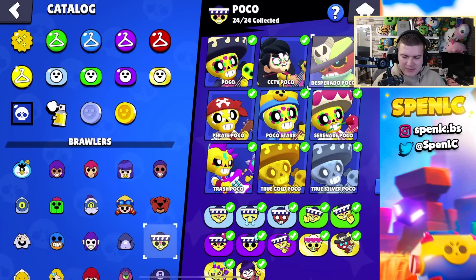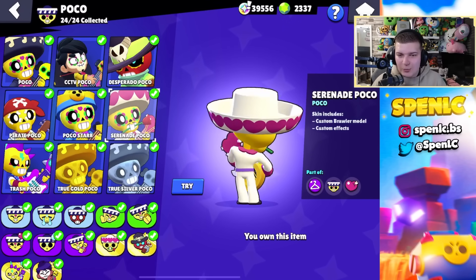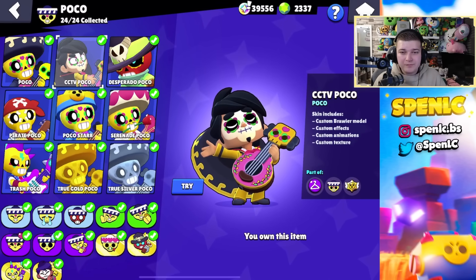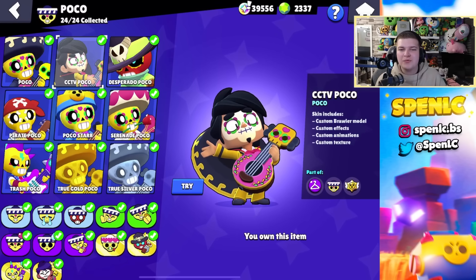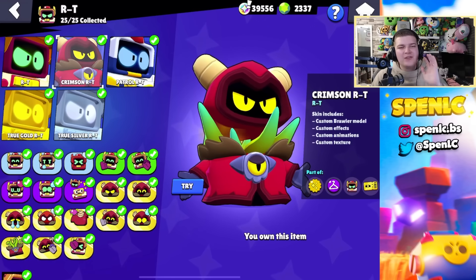Poco has some pretty decent skins. This one skin is always pretty cool — it's a little outdated but still cool — but I just like CCTV Poco. I remember getting shown this skin as a preview months and months ago and I freaked out, mainly because I love the lore of Brawl Stars. I'd never seen Poco's face before, and when I saw it for the first time I literally screamed. If you're into the lore behind Brawl Stars, this has to be one of my personal favorites in the game.